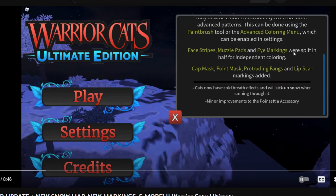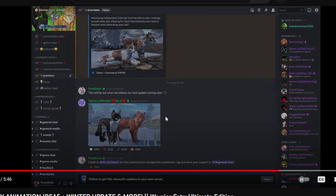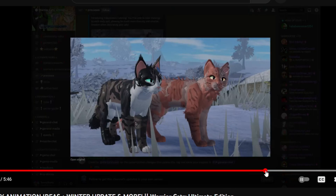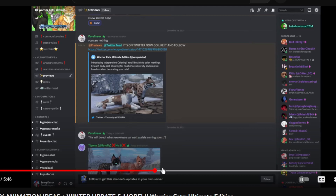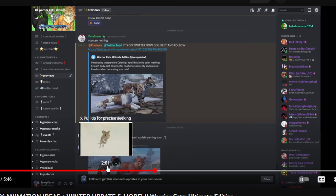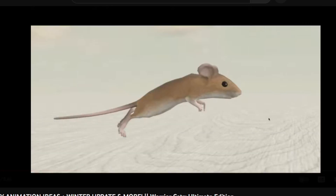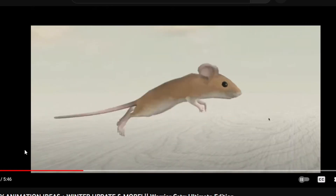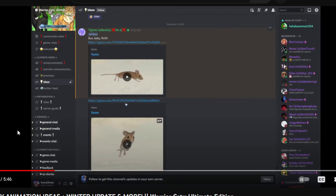I'm going to see if I can try to find the game passes. I also found this where sectional coloring actually came out, where you can color your cat in different sections. This was right before the winter update video came out, and here we have some prey too — they actually released some prey items as well. This was in 2021, December 15th, the day before I made the winter update video.